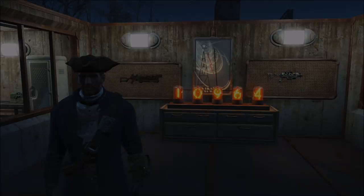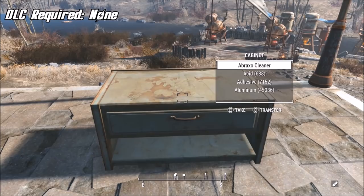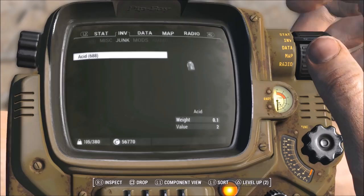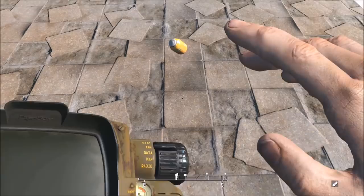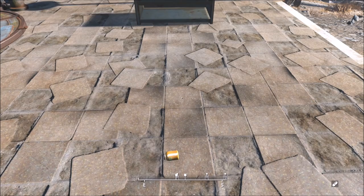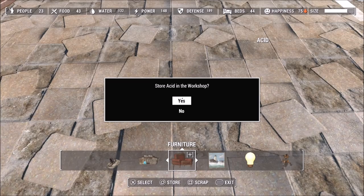This first duplication glitch is one of the most important because you're going to need it for later glitches. First, get the material you want to duplicate — I chose acid — and it should be in the junk portion of your Pip-Boy. Once you've located it, go ahead and drop it on the ground. I'd recommend quick saving at this point just in case. Now go into your workshop and hover over the item you want to duplicate. This is the difficult part — it's all about timing. Press Square and Circle on PS4, or X and B on Xbox One, very quickly. On PS4, press Square first and then a tiny amount of time after, press Circle.